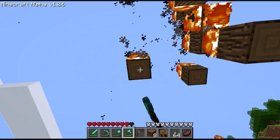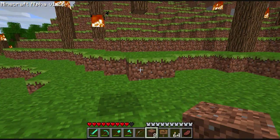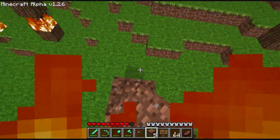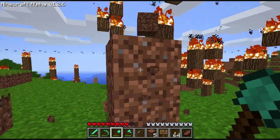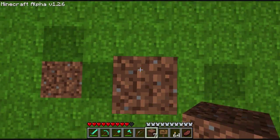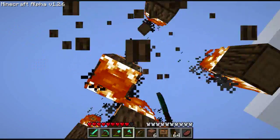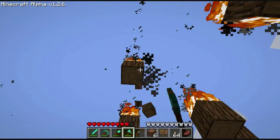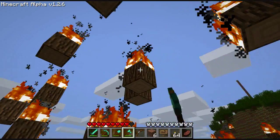Holy crap, I put lava down here. Yeah, be careful. I'm on fire! Darn it. I put a warning sign down here with lava — you dig here, you die. There is a bug in the game where armor is not taking damage, so make yourself armor as soon as possible because it won't take damage.